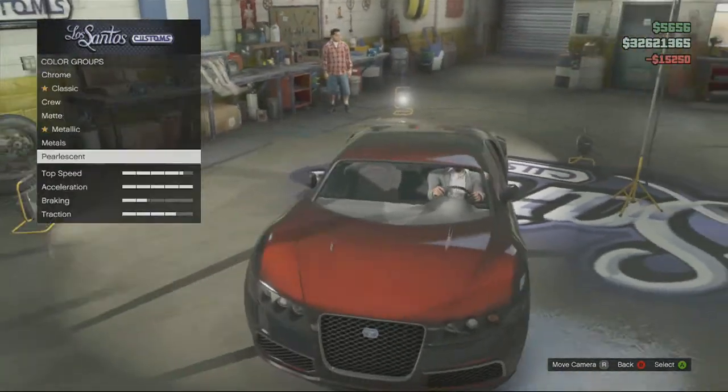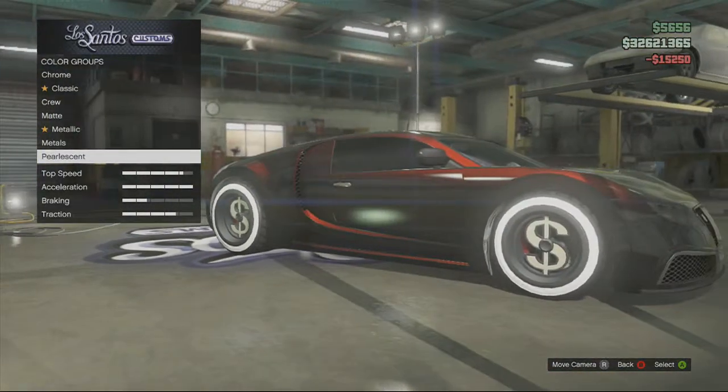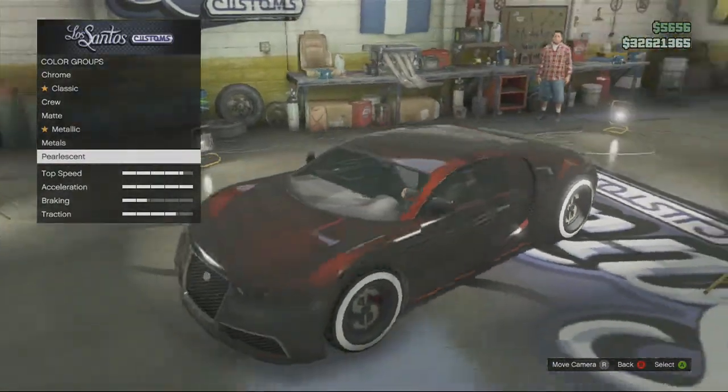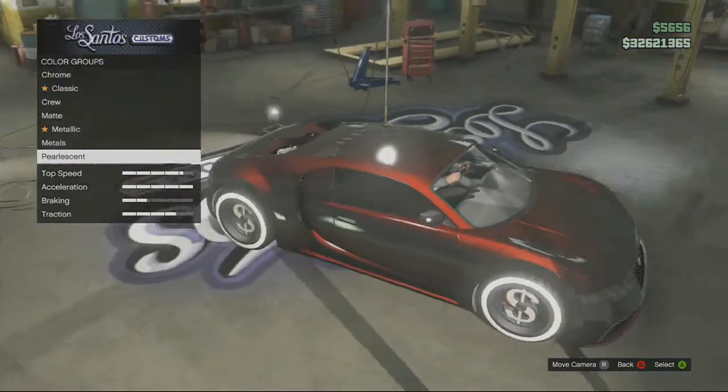That's basically it. Like I said, whenever you change angles that you look from the car, it'll change the color of the car. I did Carbon Black with Torino Red, and yeah, it's that simple.